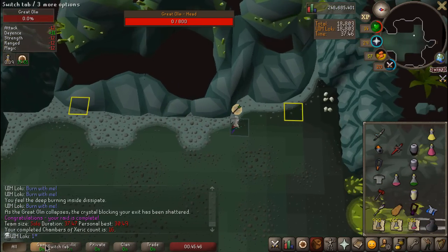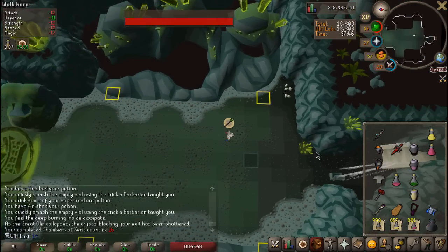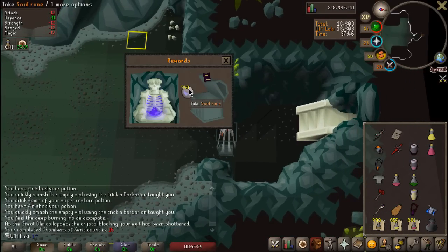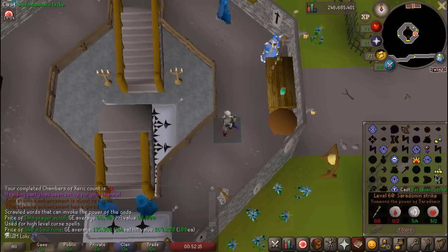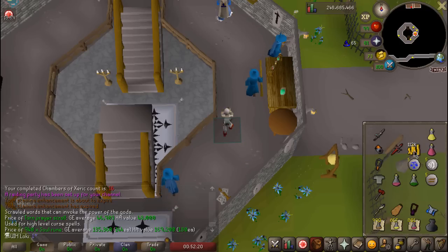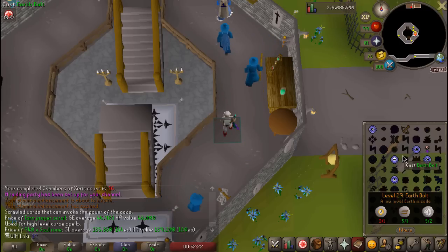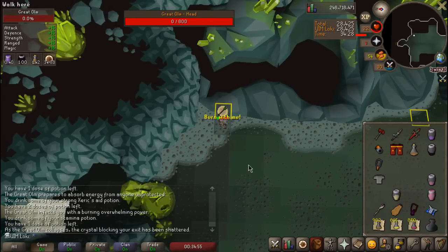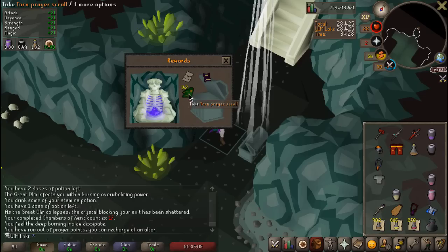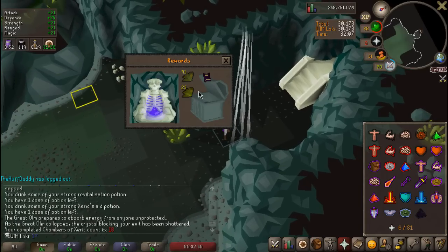Holy shit, the difference that Rigour makes is so nice. No back-to-back, unfortunately — only 18,000 points that time. Hey, our second Torn Prayer Scroll though. These are selling for 48K, so that's not too bad. Sold all those soul runes to the shop giving us over 100K. Back-to-back Torn Prayer Scrolls, and 142 grimy Dwarf Weed — nice little double herb drop.